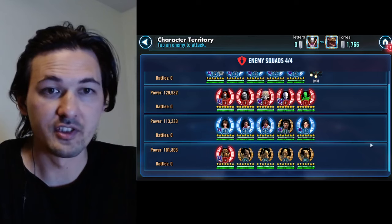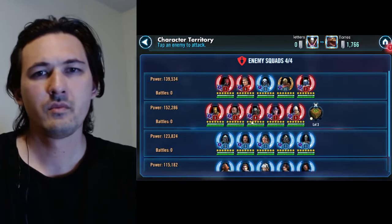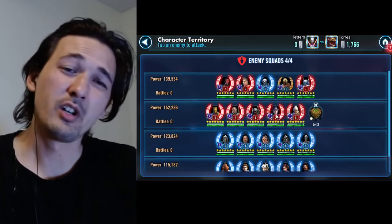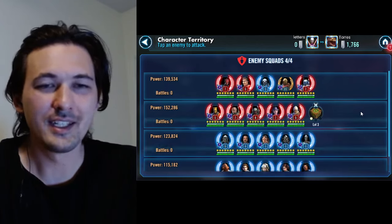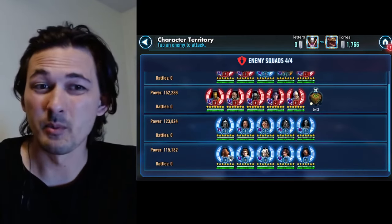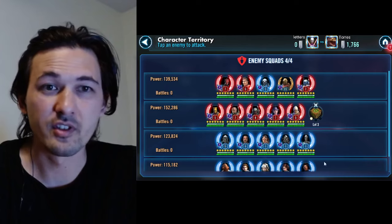We're looking at Qui-Gon with a level 8 omicron. I'm surprised he doesn't have omicrons on his Nightsister squad — if you're going to have a Nightsister squad like this you need to put that Nightsister omicron on. Mon Mothma and Geos are fairly easy comps to deal with. Down below we're looking at Bossk and Maul. Only one datacron and it's a level 3, so not too much concern. No omicron on Zam. The one omicron I haven't dealt with before is the Ackbar omicron — pretty sure this is my first time.